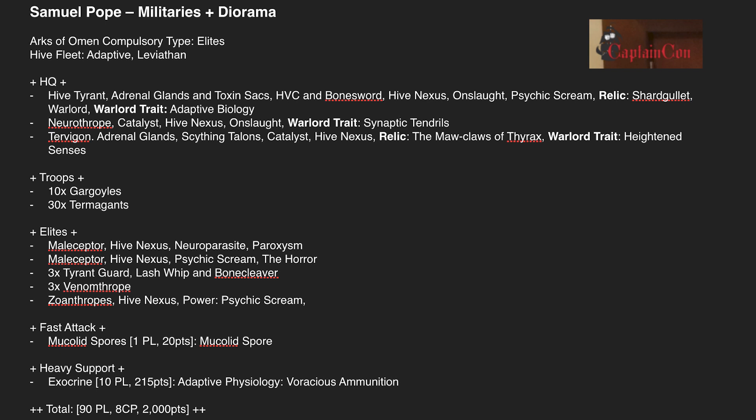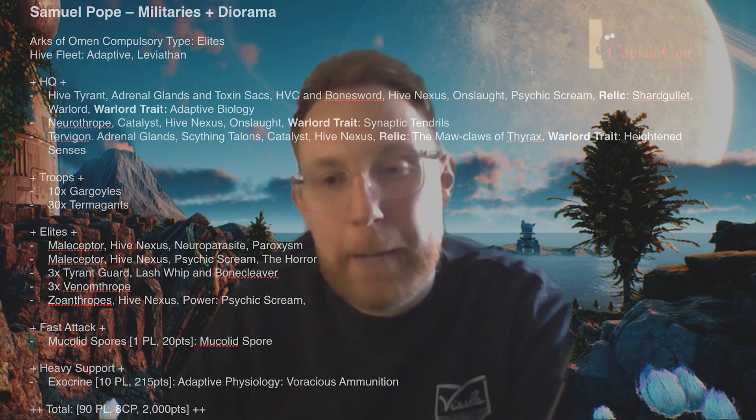Samuel beat Grey Knights, Tau, Black Legion, and Drukhari at this event, only losing to GSE — which is a tough matchup because you don't face them often. You can see me getting beaten by Tom's GSE in this week's battle report on 6++. Overall, with over 40 players at the event, Samuel had a great 4th place finish. Well done to Samuel.